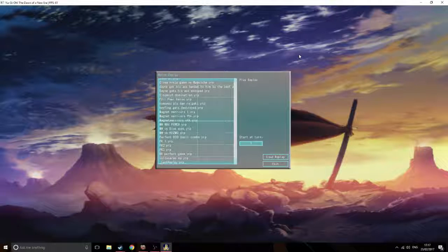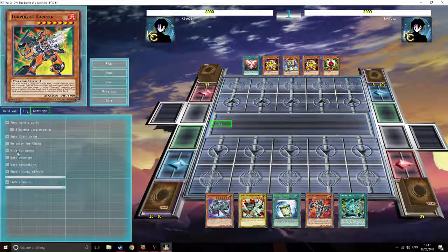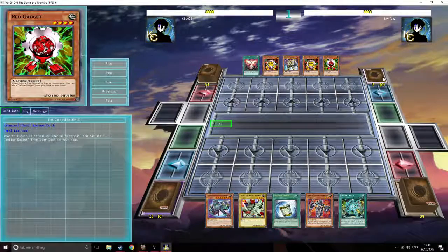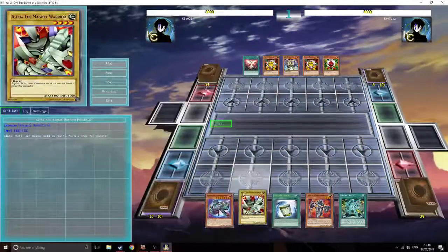Hello everybody and welcome to my showcase of the Magnet Warrior deck that I made. I saved a couple of replays from playing and the first one I'll show you will be against my friend Quite Fox. He was playing an Ignite build with Gadgets because he wants to make his Rank 4 plays, getting his Gadgets onto the field. This is not the best matchup to showcase the true power of the deck, but here we go.